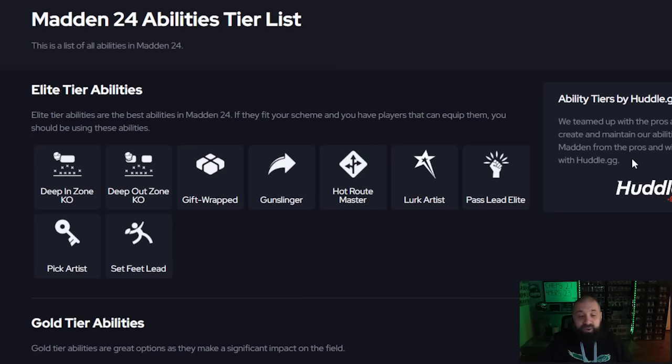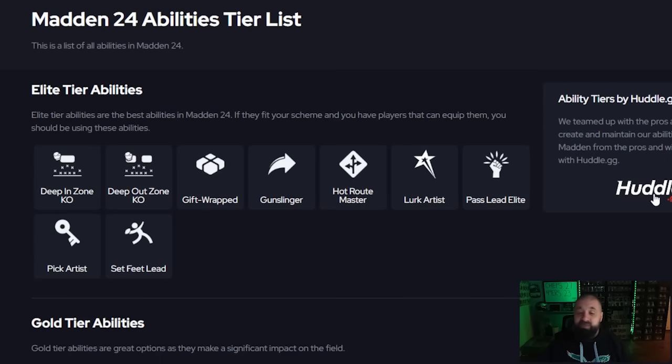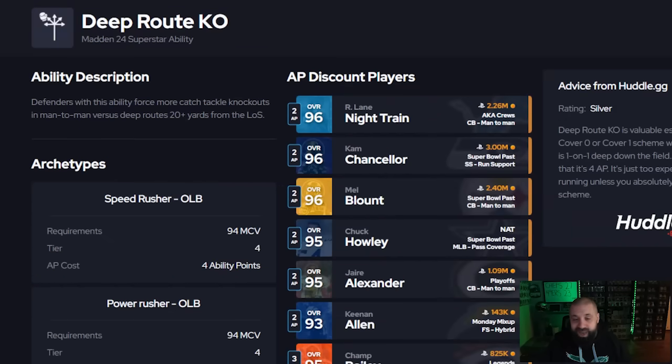Deep Zone KO is the best of both worlds — basically Deep In and Deep Out Zone KO combined. With the Super Bowl promo, Cam Chancellor and Ronnie Lott are the main two, with Herb Adderly also getting it. Playing Cam or Ronnie Lott as a high safety with Deep Zone KO for 2 AP is almost a must-have. For man coverage, you're going to look at Short Route KO, Medium Route KO, or Deep Route KO. Deep Route KO specifically — Mel Blount and Night Train Lane recently got it — gives you knockouts in man coverage instead of zone.